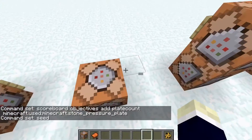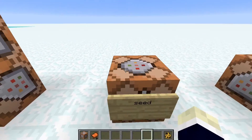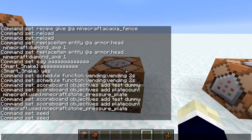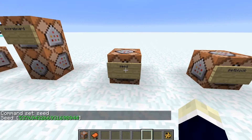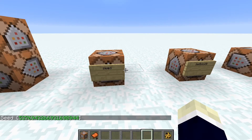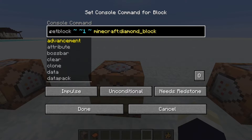The seed command: say you're in a Minecraft world with tons of diamonds at spawn, a massive village, a mansion, great loot — and your friend asks for the seed. Just type slash seed in chat, and that's your seed. Share it and anyone can generate the same world. Very handy.